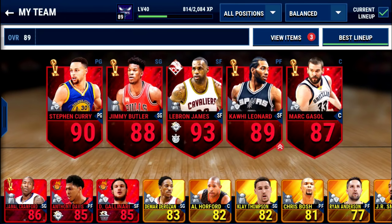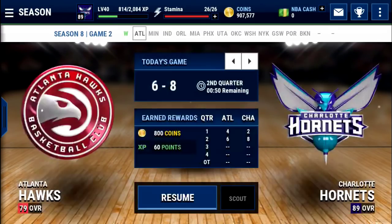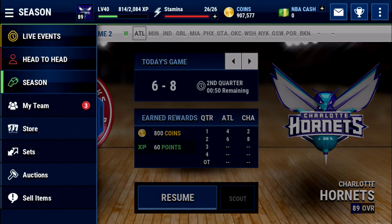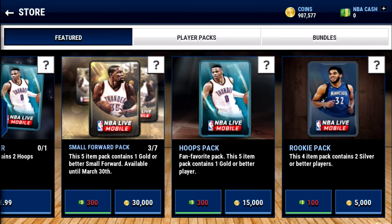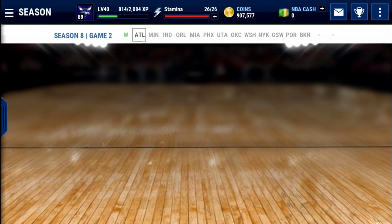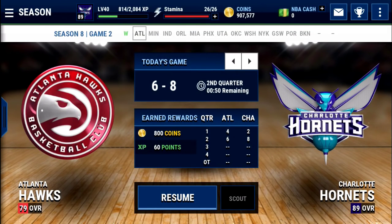My second piece of advice would be do not buy hoops packs to try to improve your team, especially at the beginning. Hoops packs are $15,000. I made this mistake when I first started out because I really wanted an elite card and didn't want to save up for them. Hoops packs are totally not worth it. I opened a million coins worth of hoops packs and I got two elite cards from it. So not a good way to get good players, not a good way to make money. Your best option is just buying players from the auction house, especially until you get to the point where you can afford to buy elite players or make impact sets or stuff like that.